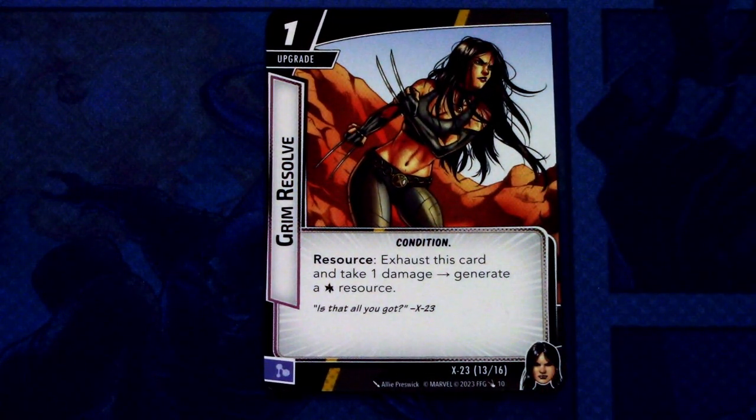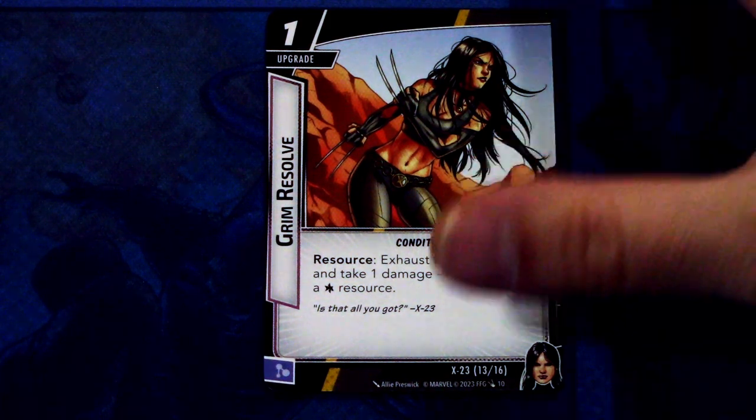Grim Resolve is another upgrade — 1-cost, Condition trait. Exhaust this card and take 1 damage to generate a wild resource. This can be committed as a mental resource. Another way to make resources for your cards to play, so this is really good and it's a cheap one.